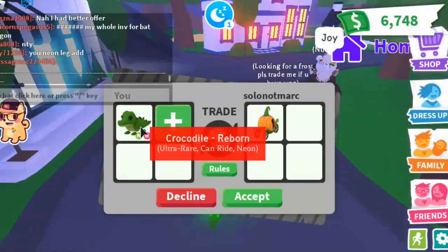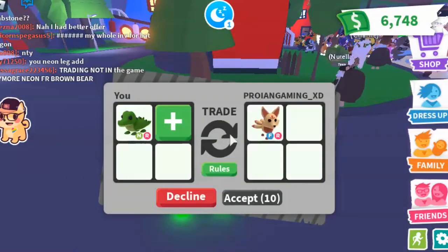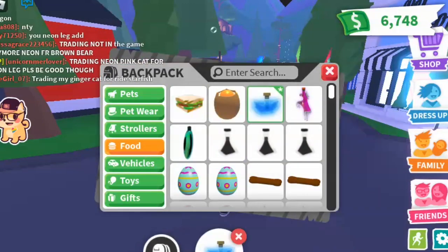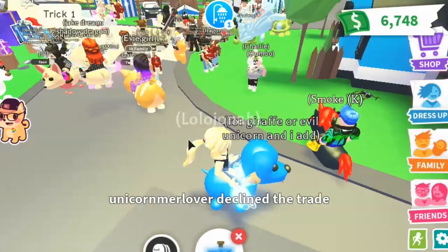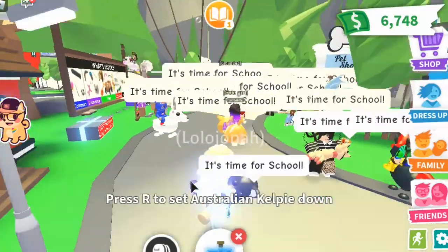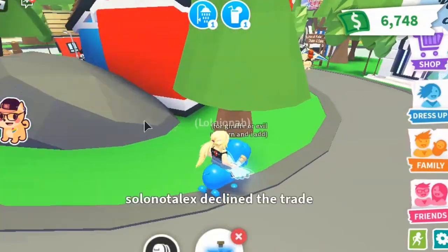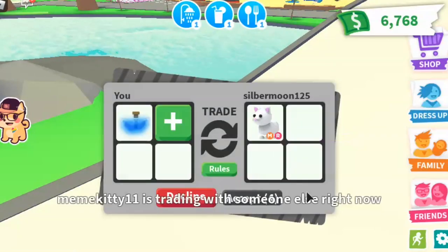I think we're just going to skip to blue again because we don't have much time left for this trading challenge, and then we can continue later in the next video maybe. For blue, since that's the next color, we can do a blue dog and also a fly potion. I'm offering for a neon pink cat — neon Australian kelpies are actually blue when they glow, kind of purplish, so that still fits the blue theme of the trading challenge. Someone's offering a neon sloth for a fly potion, but they declined.